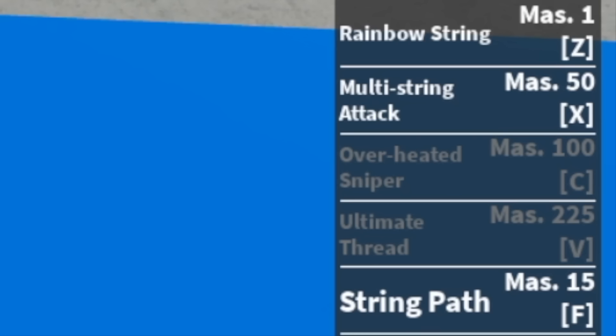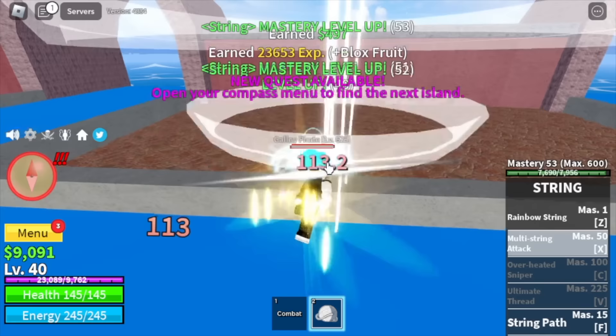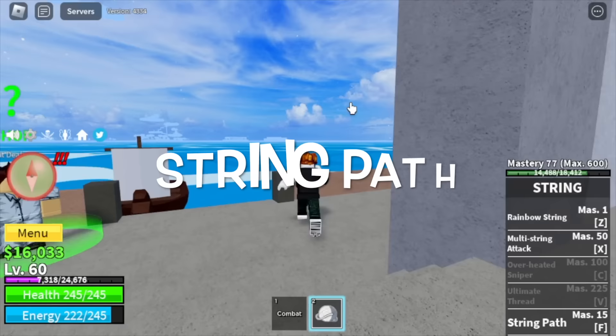First up is the Multi String Attack — I'm gonna show it. And the other skill is the String Path — I'm gonna show it too. Looks like Spider-Man, right? Anyway, at level 60 we will head now to the desert.